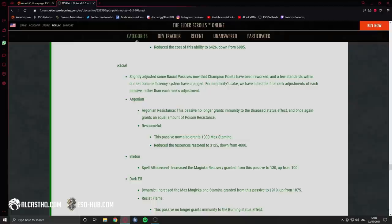Argonian resistance: this passive normally grants immunity to the disease status effect and also grants an equal amount of poison resistance. They are actually removing this because — for example, if a player had a disease enchant and hit an Argonian it could never go off. A lot of people didn't know that, but they're removing it because it puts a lot of builds at a disadvantage.